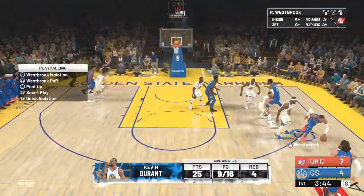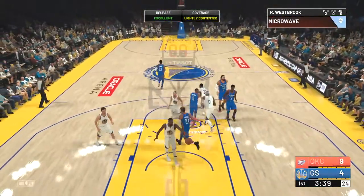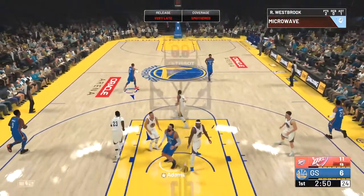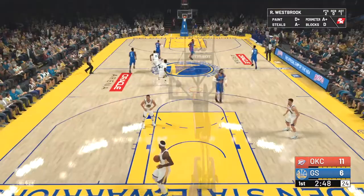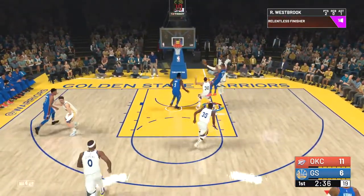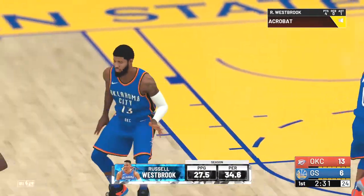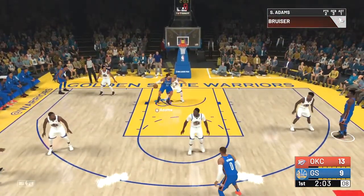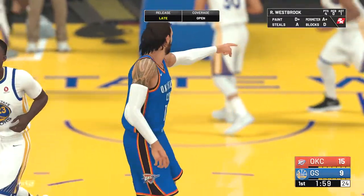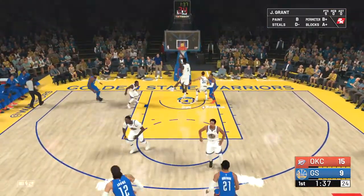We're going to run the quick iso with Russell Westbrook, blow by every defender, green light in the paint. Now we're going to use Steven Adams, get the tough shot to go over DeMarcus Cousins. There's Russell Westbrook bringing the fast break - we have a mismatch here off the pick and roll, it was a switch, so we went ahead and got to Adams using that mismatch. Now we're going to find Grant on the end.